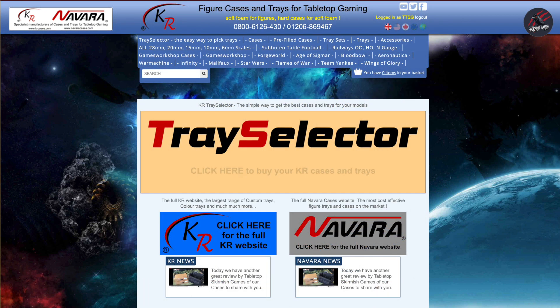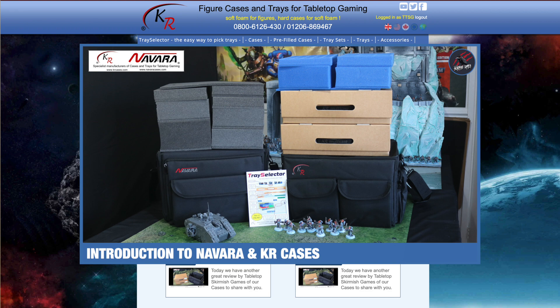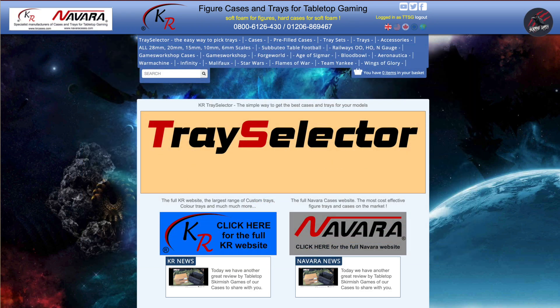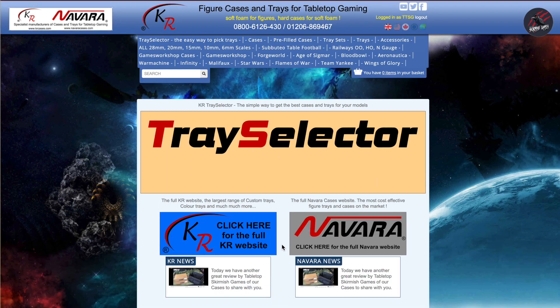Over the next few weeks I'll be producing more videos to show you how these trays work with Kill Team, with the Necrons, and with other factions including Space Marines, so look out for those. Don't forget to check out the previous videos for the Astra Militarum and the comparison between KR Cases and Navara Cases. On their web page under KR News they've also got another review by Tabletop Skirmish Games that you can check out, and from their home page you can easily access Navara, KR Cases, and the tray selector. I'll put links to their products in the description, and they're a UK company with a really great team helping you get the best cases to transport your armies.